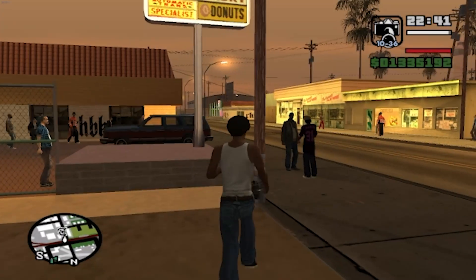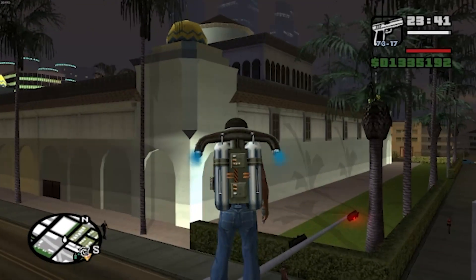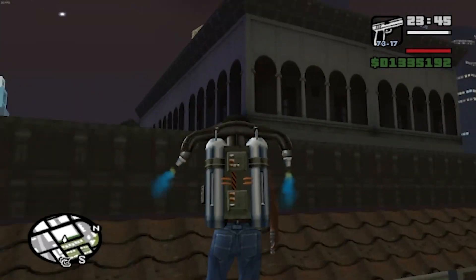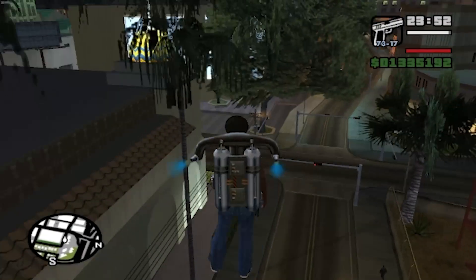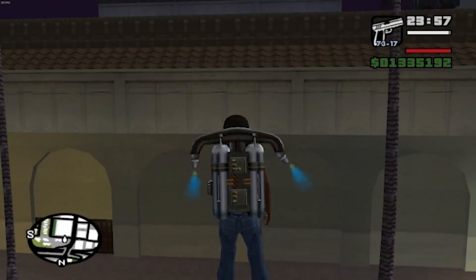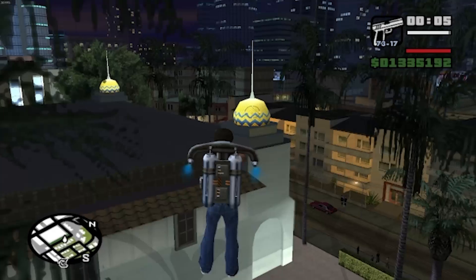Over here in Idylwood there's this bizarre-looking mosque-type place. It's really weird — I don't know, this might be a reference to something in actual Los Angeles. It's just this really weird little mosque area. It kind of reminds me of the cube from Epstein's Island, with that sort of ornate design.